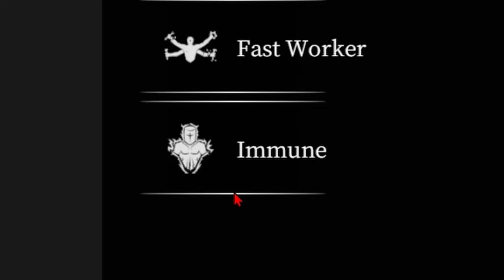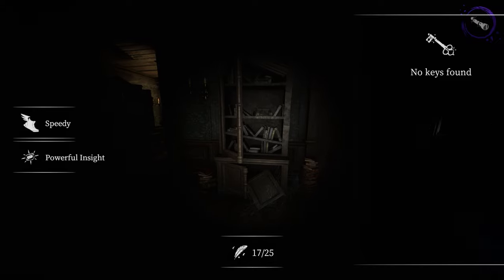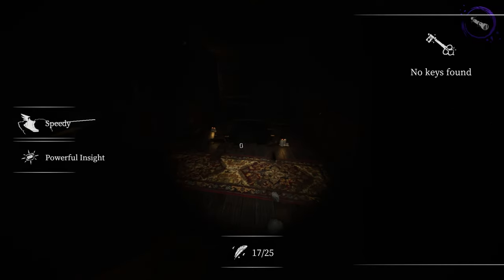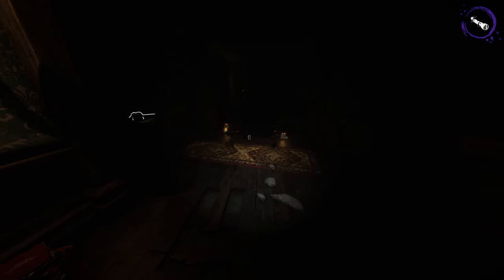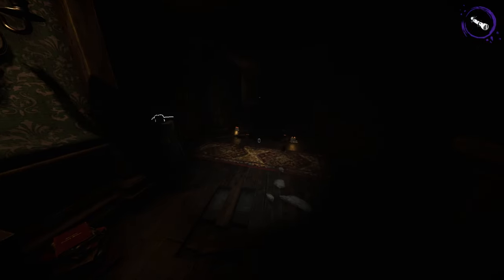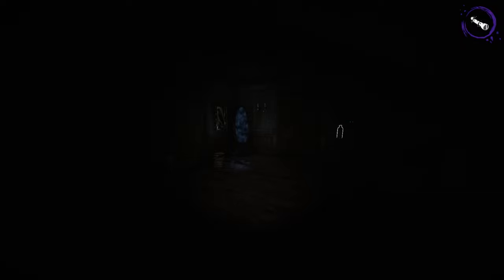Immune can be switched out for what I have now, which is Powerful Insight. If you want to look for batteries, but you have to be pretty close — as you can see, I'm about this far away. So it's not the best, but it's also not the worst for Nightmare.